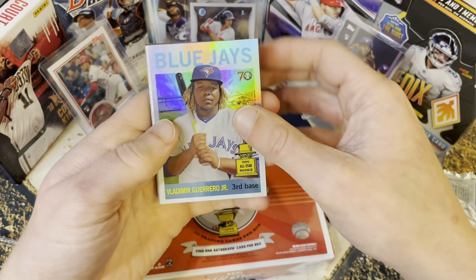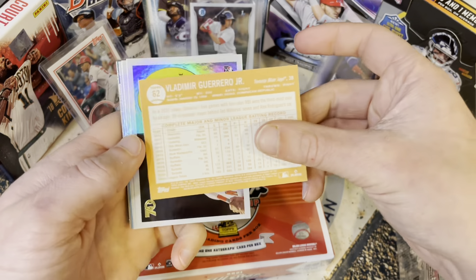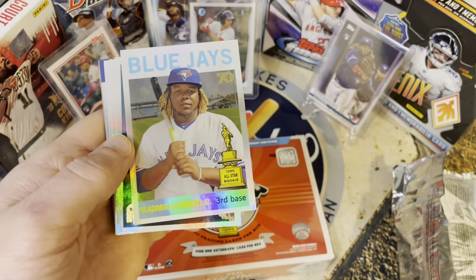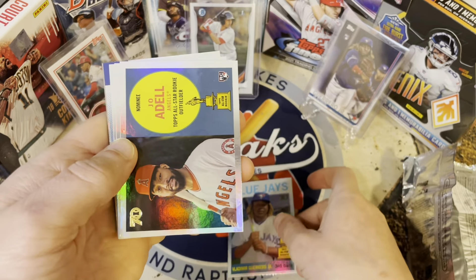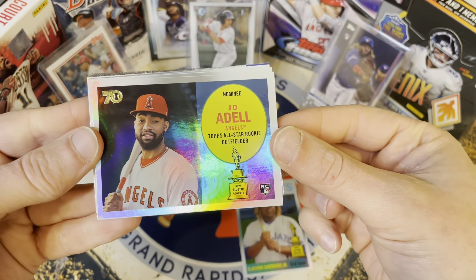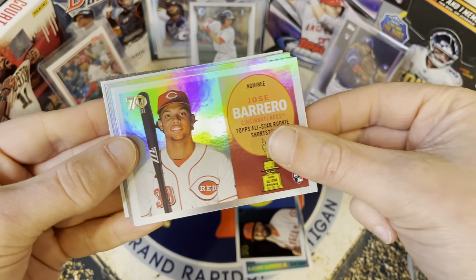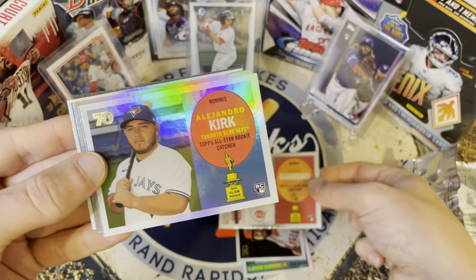We've got Vlad Jr. — the Blue Jays. You can see the back gives you the stats. All-Star Rookie, the Rookie Cup — he earned it. We've got a nice Joe Adell rookie, the nominee for this year. Oh, here we go — Jose. Looks like our foil color is gonna be coming up here.